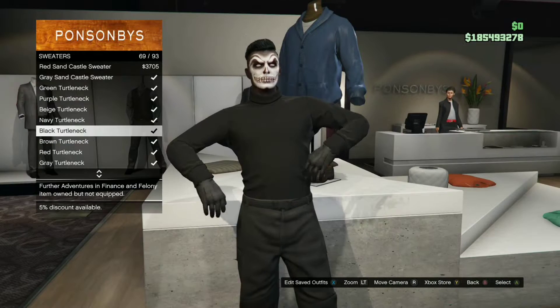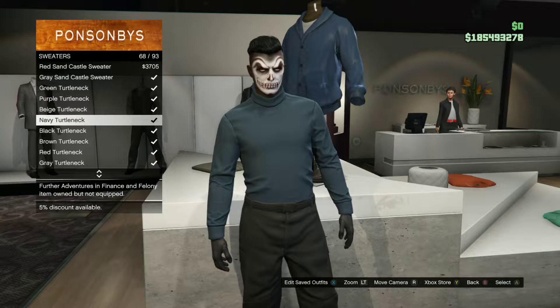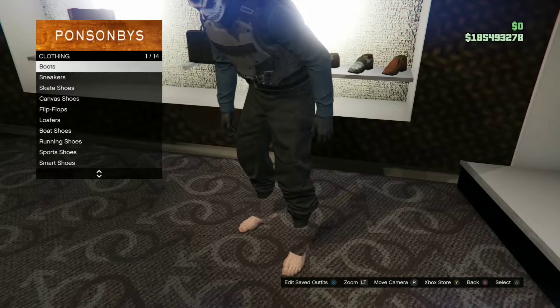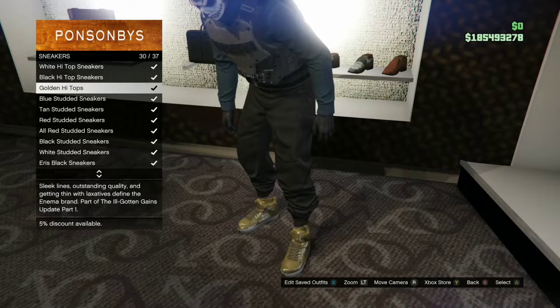The shoes are labeled underneath sneakers. You do need to buy what are called the blue stud sneakers. They are high tops and they have like spikes on them. They look pretty cool.